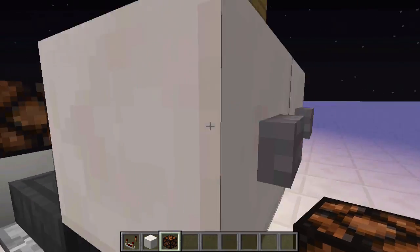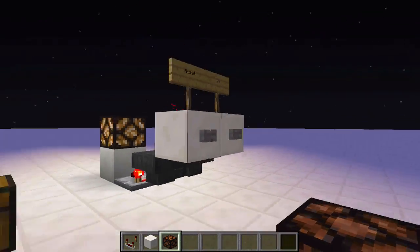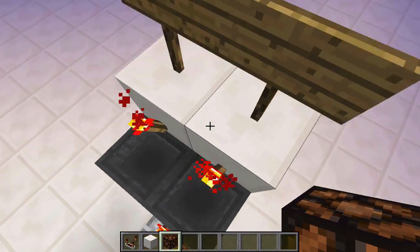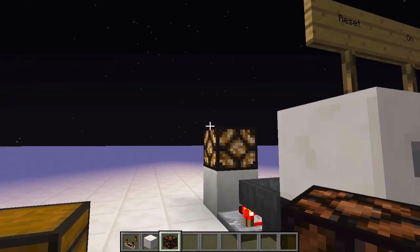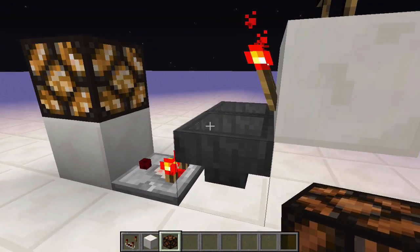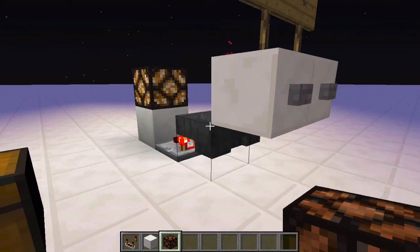I'm going to show you how to build this — it's a pretty compact design. It fits inside a two by three by two dimensions, volume of 12, which is pretty good for this type of latch. I have not seen this design anywhere else, so if you've made this design first and posted a video, feel free to post a video response and I will have an annotation that'll give you credit.